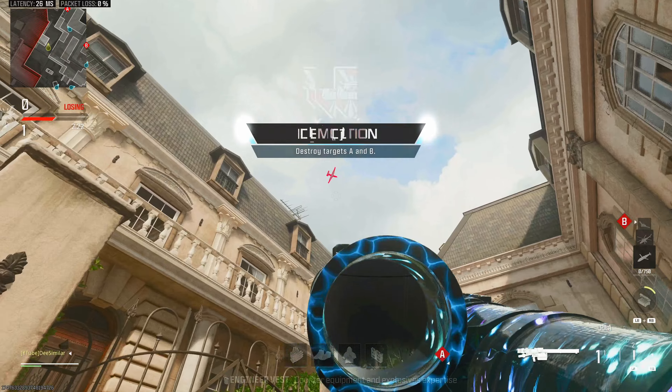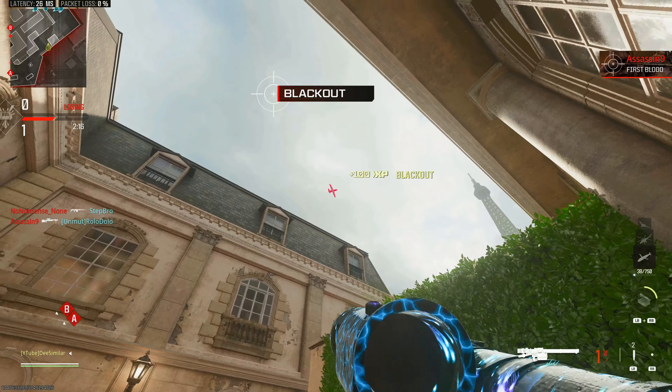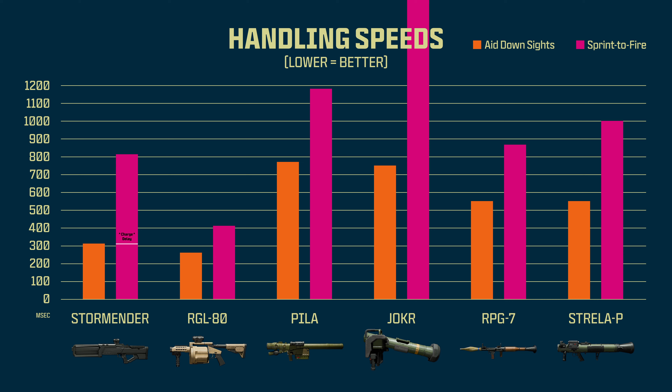Sprint-to-fire time generally doesn't matter if you're destroying equipment or killstreaks, but it does come into play when you're shooting rockets at other players. The RPG is the one traditional launcher that isn't too sluggish. The Joker just has so many things to do before you can fire a rocket — it's ridiculously sluggish. And the Storm Ender doesn't look attractive for sprint-to-fire speed, but realistically you won't be in situations where that matters for that weapon.